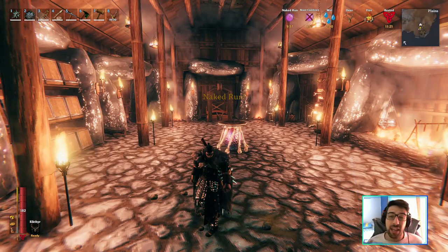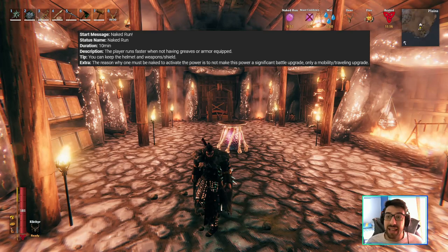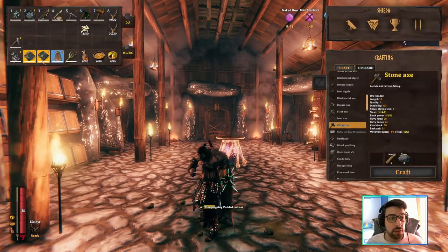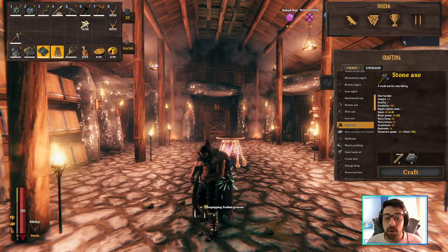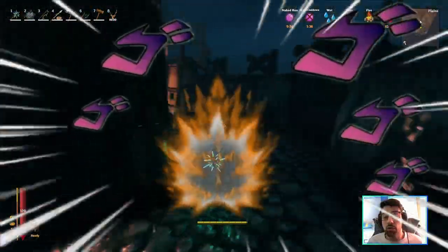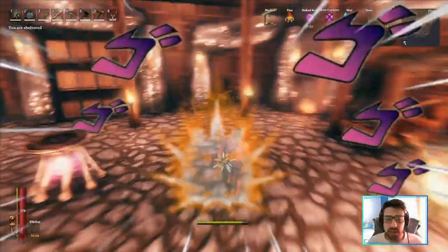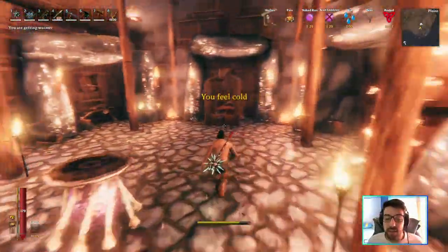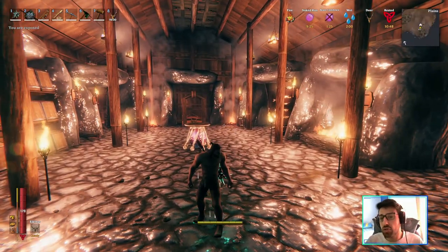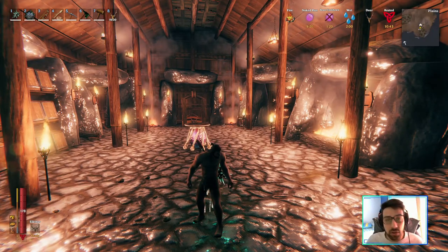On my right corner I already have a deer symbol. Now I drink the beast essence and there we go — I have a beast cooldown, I cannot change my beast for two minutes, and now I have the effect called 'naked run' for 10 minutes. I just need to unequip all my armor and I should be good to run really fast. As you can see my character is way faster, and for 10 minutes I can run as fast as a deer without using much stamina.